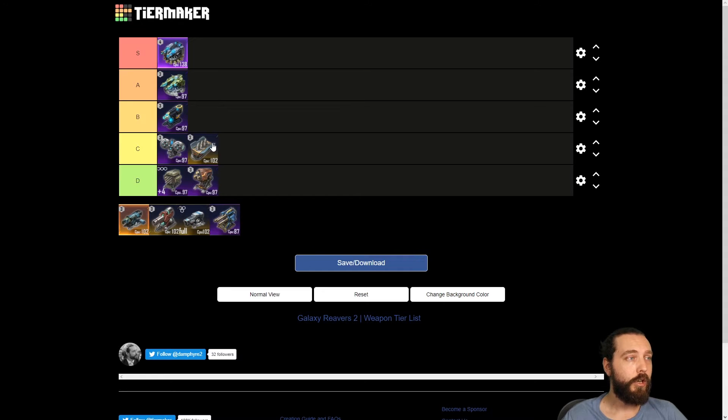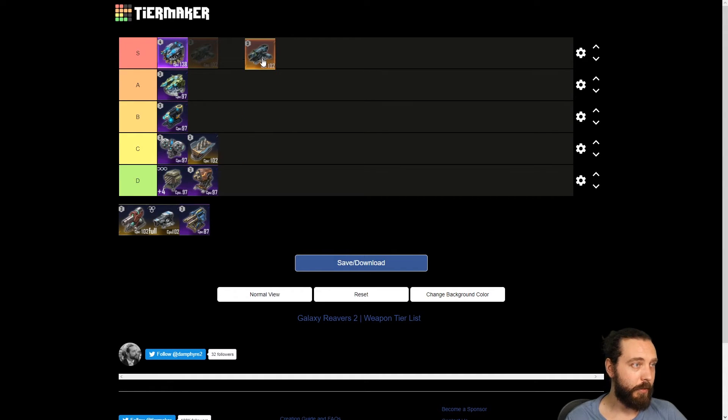Moving on to projectiles — bear in mind that a lot of these weapons have a blue version, so if you're looking for a cheaper alternative and don't have purple or gold, there is most of the time a blue version. There's blue gorse, for example. I'd recommend running blue gorse over some of the other blue options like the cannon, which is also blue but more of a weird machine gun. Gorse is S-tier.